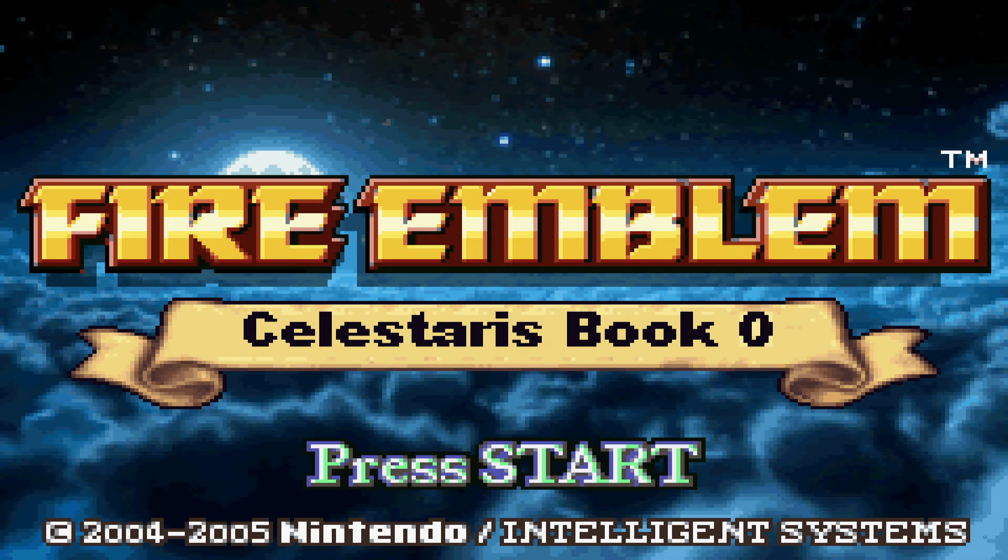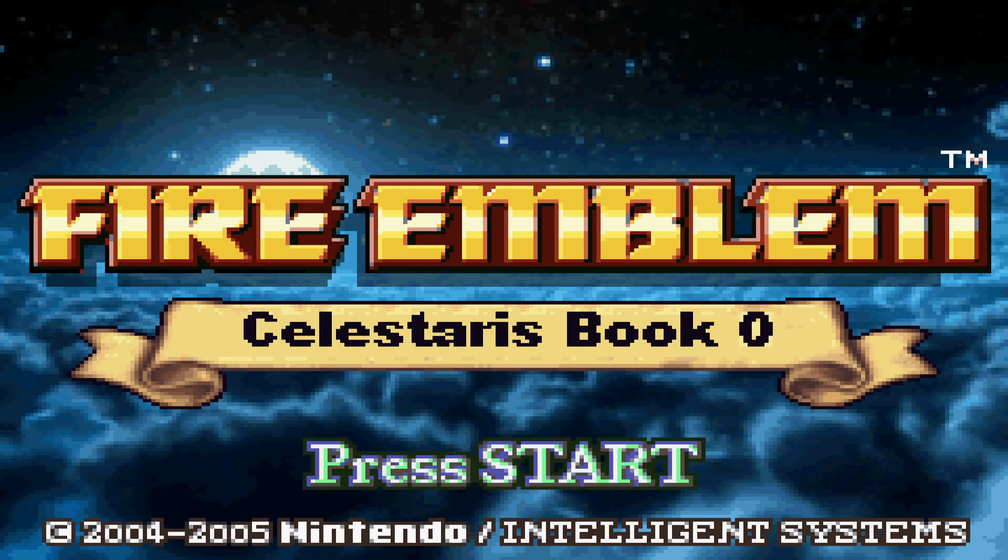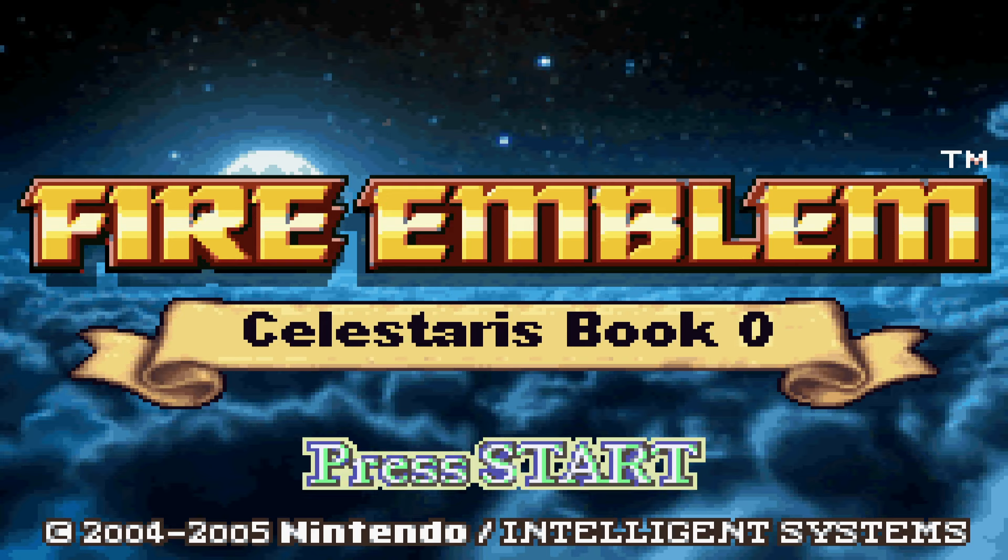Hello everybody! Welcome to another Fire Emblem E3 Showcase. Today we're playing Fire Emblem Celestaris, specifically Book Zero. This is a hack made by VelfitKitsune. My name is XPGamesNL, and welcome to another FE E3 Showcase. I've seen a lot of this hack in screenshots and stuff, and I kind of know VelfitKitsune a little bit from the Discord and also on FEU. I've seen some very promising stuff, but this is the first time I'll be playing this particular hack.